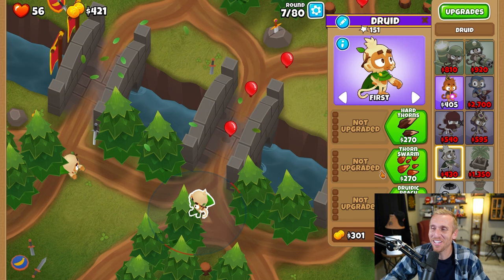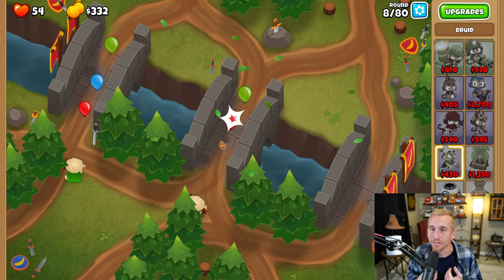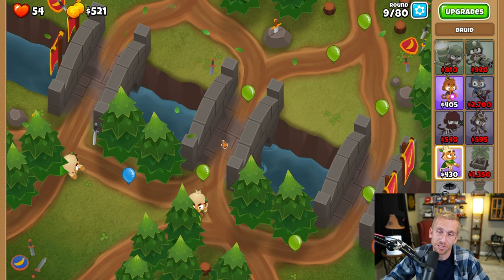None of that really matters here. We're going to grab Thorn Swarm. As long as you follow along, you're going to beat this no matter what. Make sure that you have all of your monkey knowledge turned on. There's no reason to do this to yourself because trust me, it's way harder than it needs to be without monkey knowledge. Use those mana shields, use those spikes at the end of the track, use your free dart monkey, and definitely use that extra cash in the beginning.